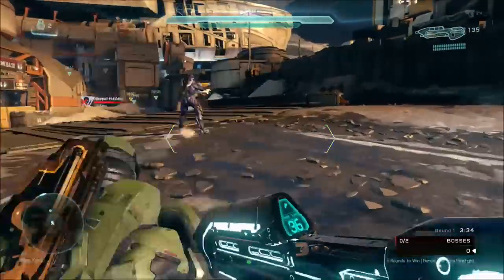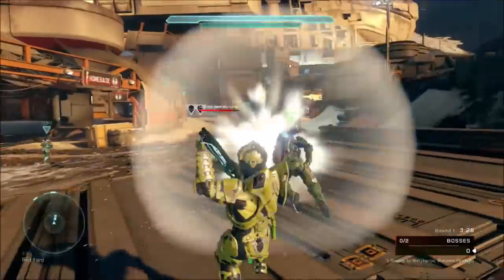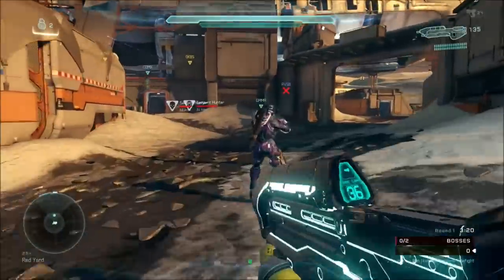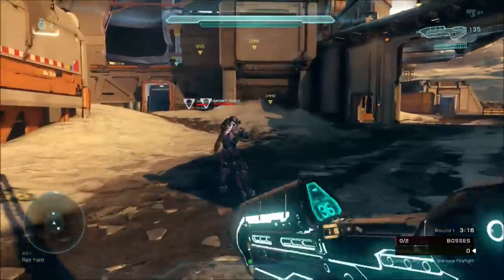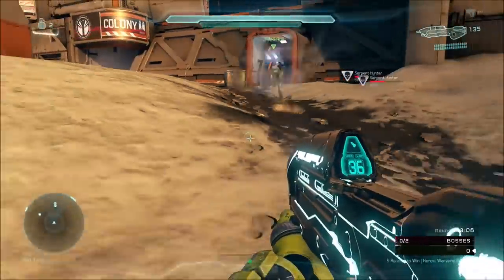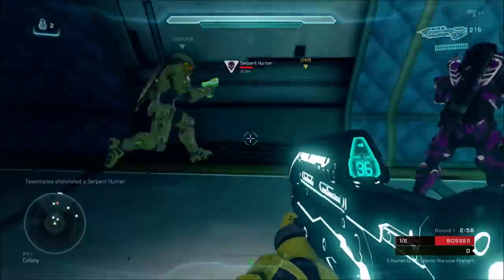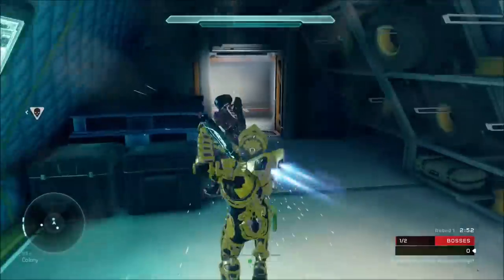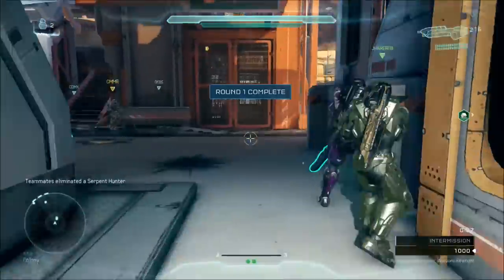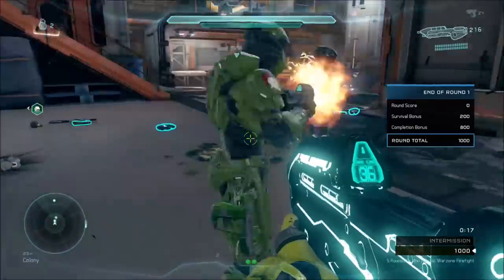These clones are actually kind of interesting. They are totally invincible to you — you can melee them, you can shoot them, you can Spartan Charge them and they won't die. That's mainly because there's no friendly fire in Halo 5 Warzone, so it's not just clones — you can Spartan Charge live players too and it won't hurt them either. The only way you can kill the clone is if you splatter them with a vehicle, the same way you would betray any other player in the game.